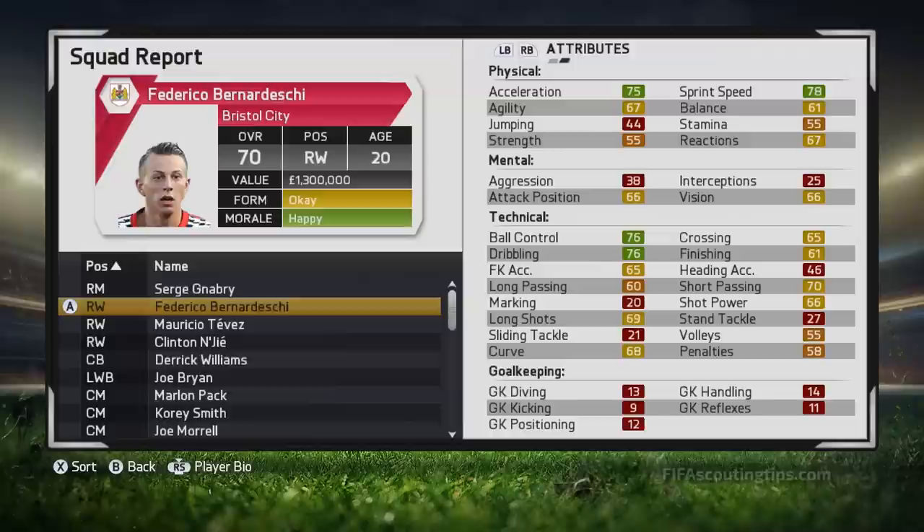Next we've got Federico Bernardeschi. He starts at 70 overall, 81 potential, and he's 20 years old. I've mentioned him before in my series on the best high potential players in FIFA 15, and I'm mentioning him again because he is just so cheap. He plays for Fiorentina. Your scout's valuation is £1.3 million, so it sounds like he'd be worth around £4 million, but if you send an inquiry to Fiorentina they come back with a price of £0. For some reason he's completely free even though his contract isn't expiring, so just go ahead and submit a bid of £0 and he'll be yours. His wages are £20,000, he's got a three-year contract, left-footed with three-star weak foot, four-star skill moves, the flare trait, and a long shot taker trait.